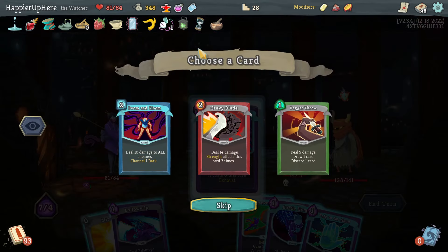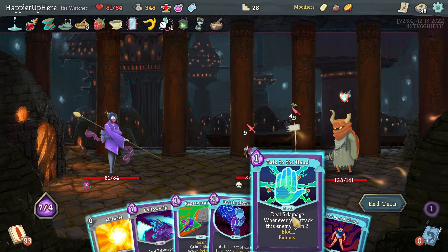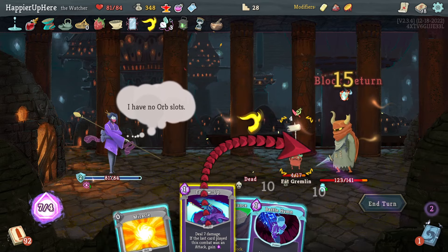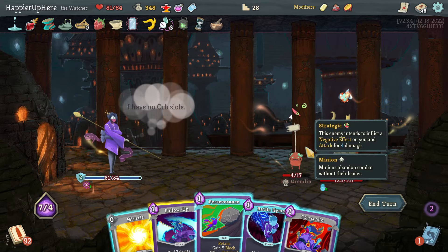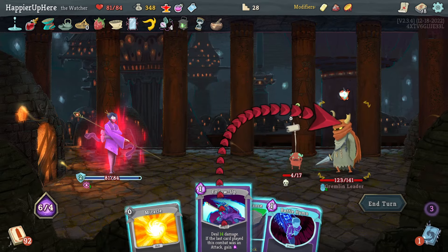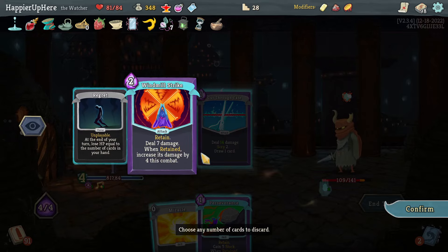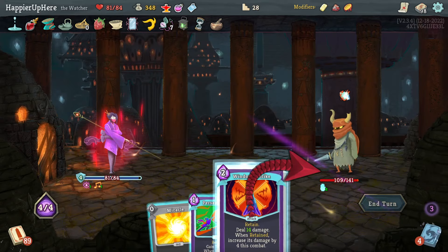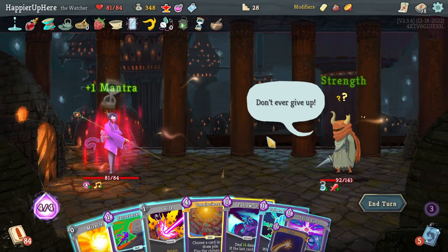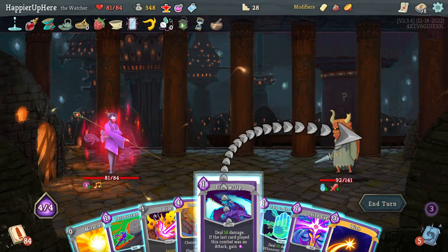Foreign Influence - it's an AoE damage card, beautiful. Talk to the Hand, Doom and Gloom, Follow-Up, I'll do Crescendo - it's risky but worth it - then Follow-Up, Battle Hymn, Cut Through Fate, get rid of the Regret, and I'll play Windmill Strike. I really hope I don't get an attack next turn, although I have the Stand Straight Potion so that should be fine. And again I drew Omniscience and Wish on the same turn - a little unfortunate.